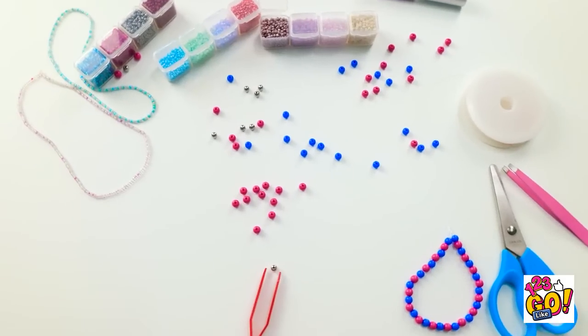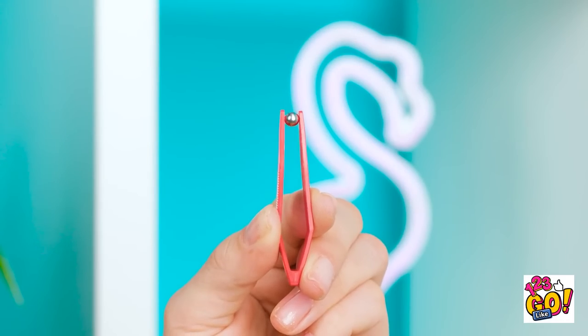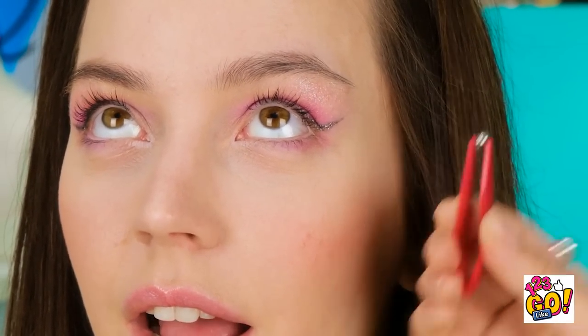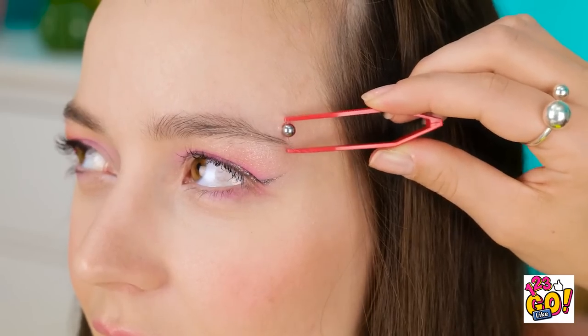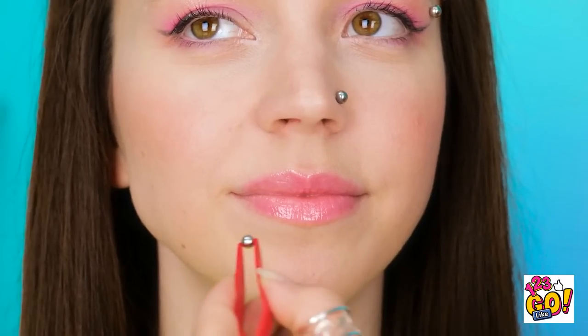I think I have an idea — we just need some eyelash glue and these beads. I'll put some glue onto the bead, then press it onto your skin. Now let's do a nose piercing! Wow, this is looking great! That's the last one. Thanks so much — and it was pain free! You look great! Piercing buddies! Mom is gonna be so mad!